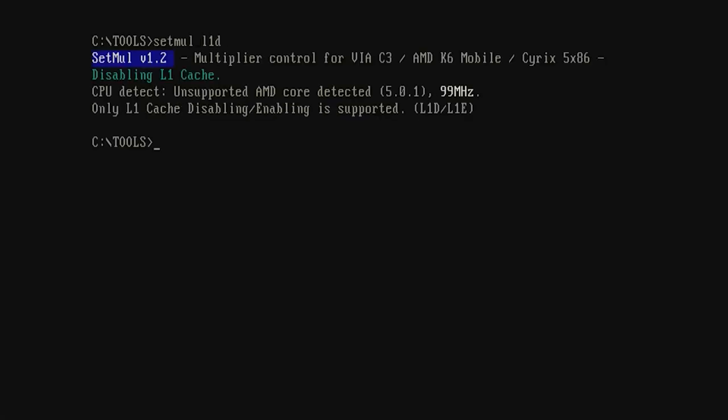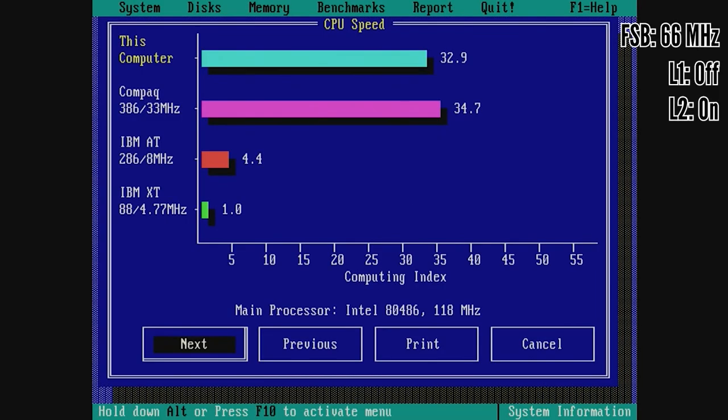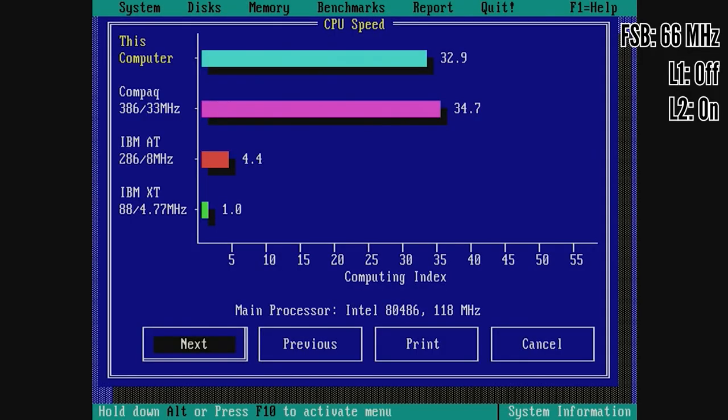The second step was using a tool called SETMUL. This disables the first level cache of your CPU and significantly drops the performance of your computer. This really brings down the speed of my Pentium One class machine to that of a 386, and if you combine the two techniques you can see it brings down the speed almost perfectly to 386 levels.